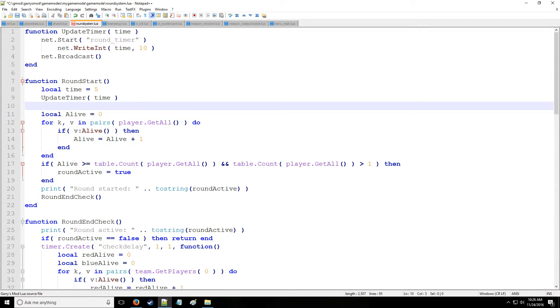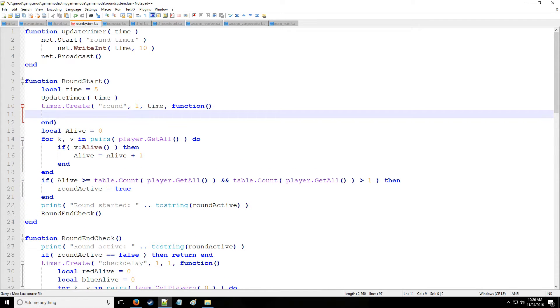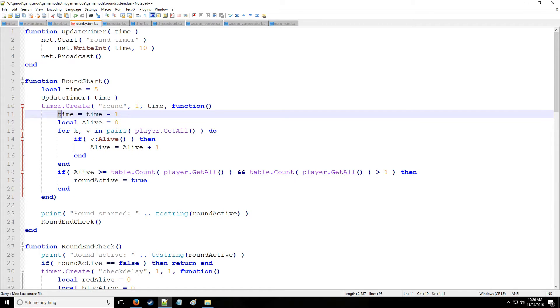We're going to say timer.Create, we'll call it 'round'. We'll have one as our starting point and we'll have time. The function that gets executed will do time = time minus one, so we're counting down. We're moving all this existing logic inside — checking how many players are alive and doing our win conditions. However, we're changing the round start condition to say that time is going to be less than or equal to zero. When it is less than or equal to zero and we have enough players, then the round is going to start.